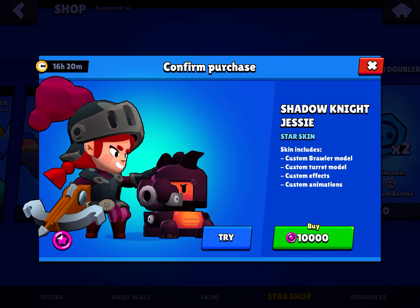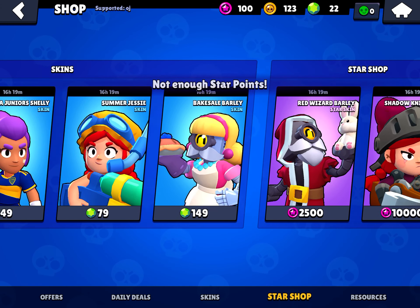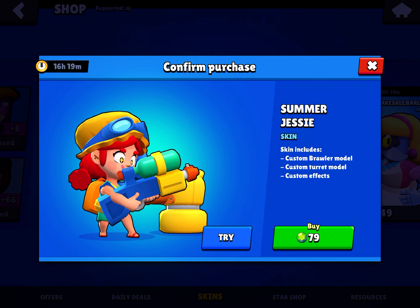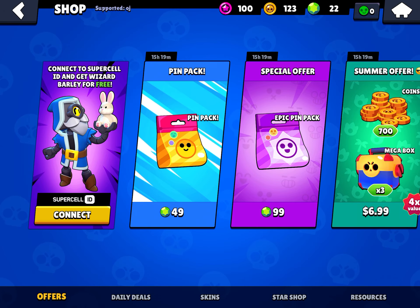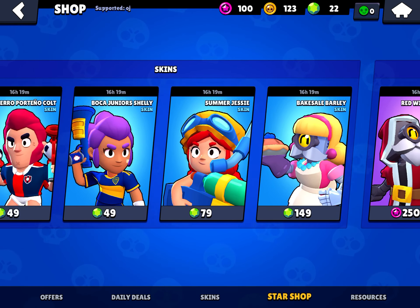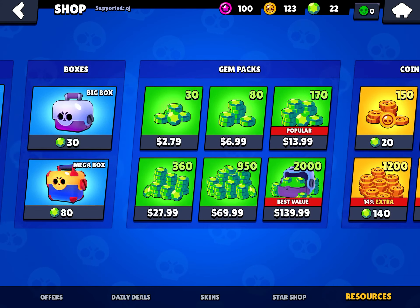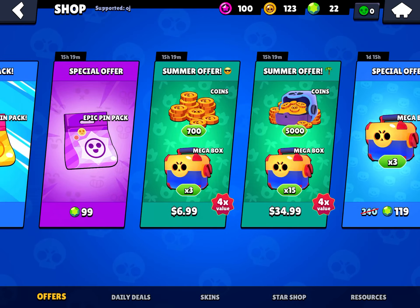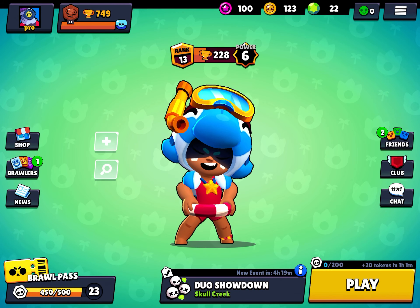This looks like a good one for Jesse — not gonna lie, this looks pretty sick. How do you get star points? I'm gonna save up to get Summer Jesse for you guys to review. Also, you can only get skins for characters you already have — if you don't already have the character it won't show up, so you gotta be smart about it. Support code OJ — do it again. And El Primo, I don't have enough money.